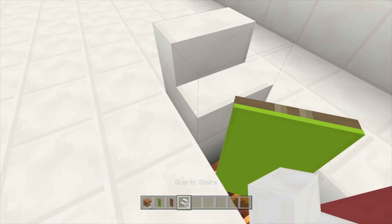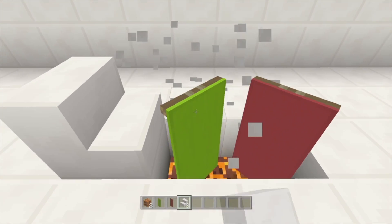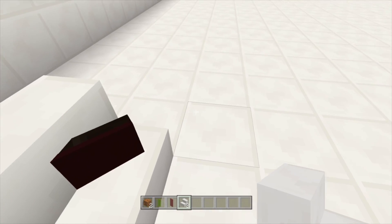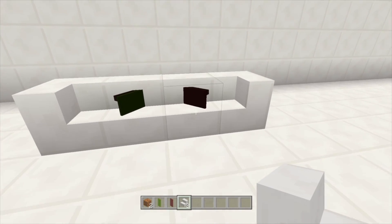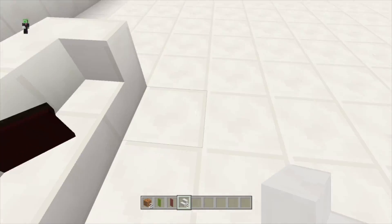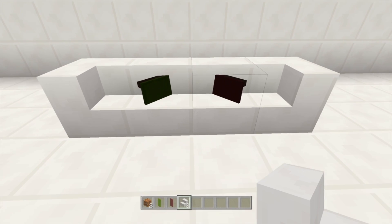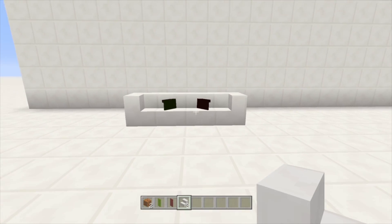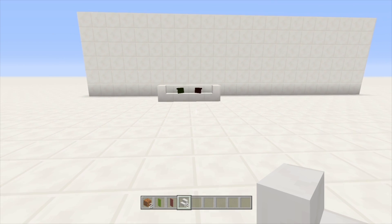Now you want to fill in the couch — put a stair on top of that one, and on top of that one, and on top of that one. There you have it. It becomes more of a dark red and a dark green. I think it's because we're putting a stair on top of it, but from a distance it definitely looks like pillows on the actual couch.